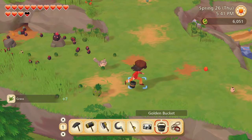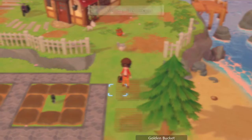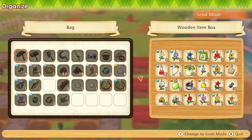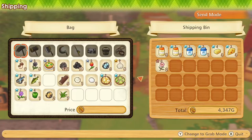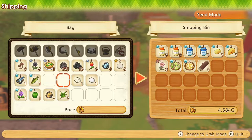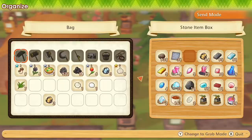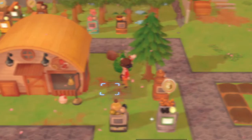If we start to amass an inordinate amount of sprite coins, we'll just spend them on orichalcum. Let's see what we can sell. The garlic will go into the fridge. Let's sell the food, the logs and fish, flowers, and green pepper. The gold ore goes in here.